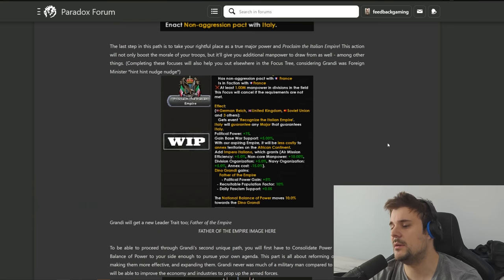It leads to a push for more cooperation which leads to a non-aggression pact. Non-aggression pacts become void if you declare war on a guaranteed nation, so if the UK guarantees Poland and you justify and declare on Poland, that non-aggression pact becomes null and void. Non-aggression pacts are kind of limited anyway - you're always better off in a faction or guaranteeing each other.